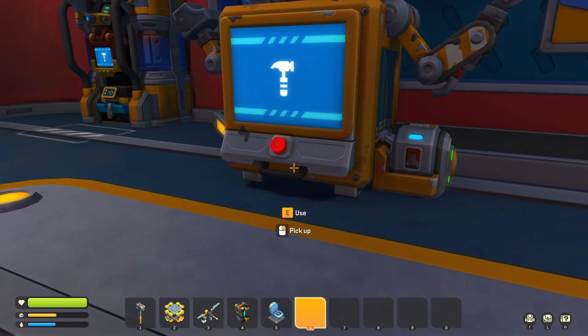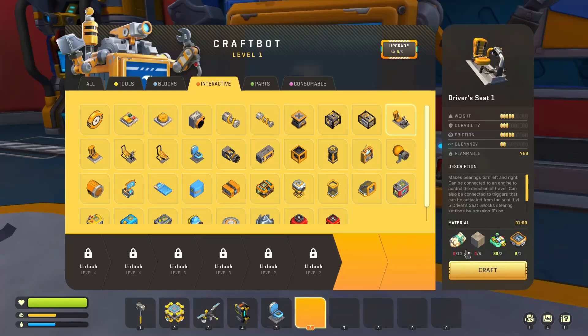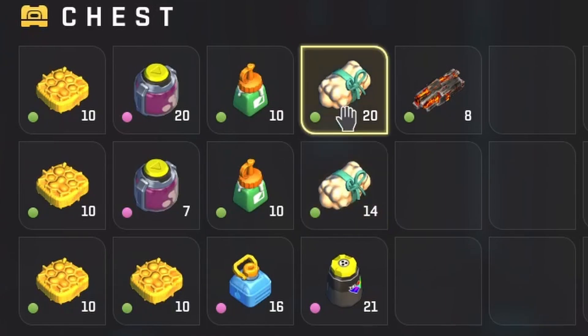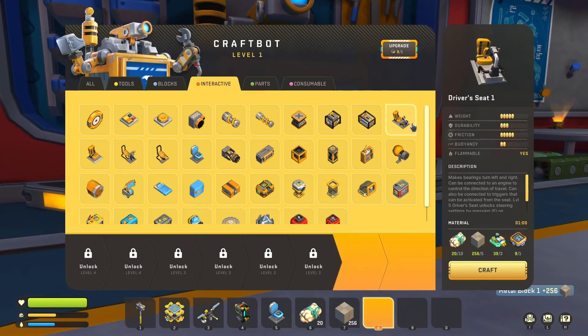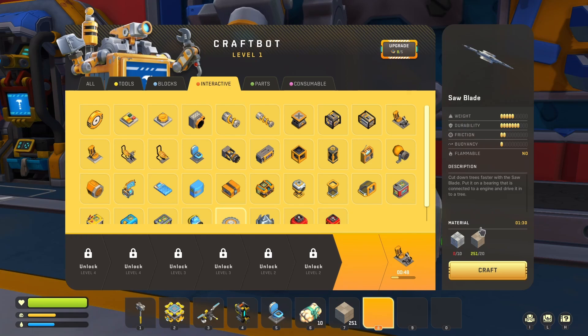For that, we'll need an exploration car. This has to be quick and nimble so we can explore a lot, run away from robots, and also run them over. That's why we'll need a seat, and for that we'll need cotton. I found a ton of cotton off camera — we've got 34 here. We'll also want to put saw blades on the car, which is going to make it so much better. They're pretty cheap, so we can get however many we want.